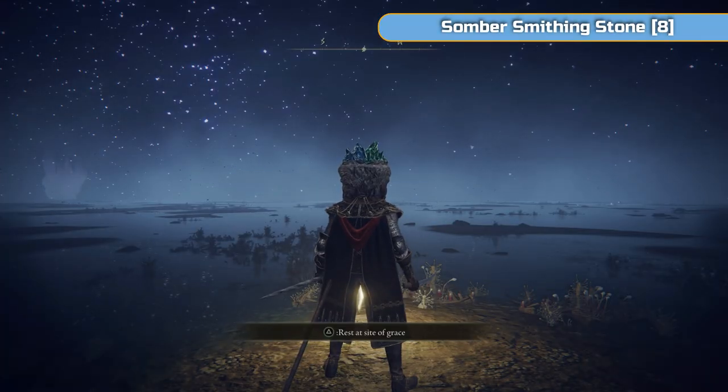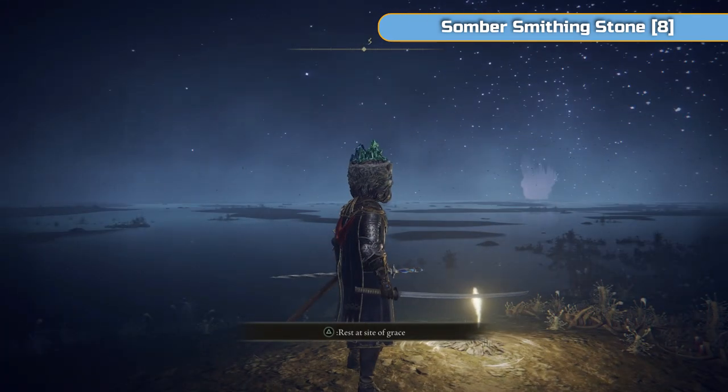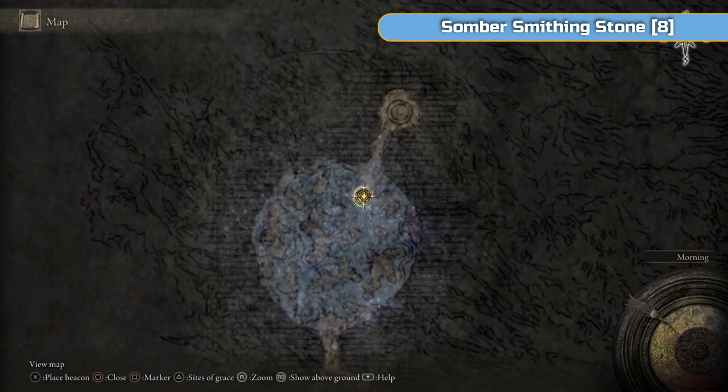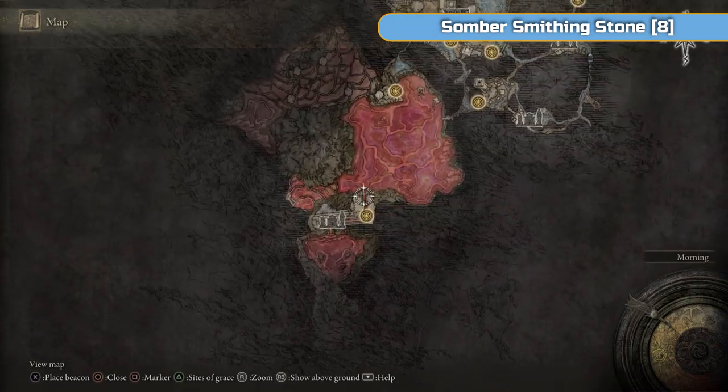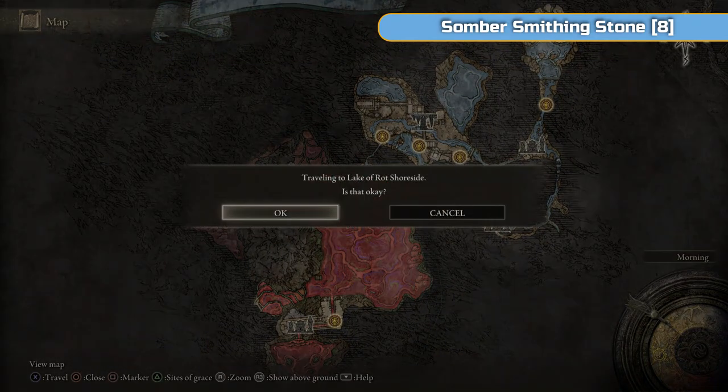Hi there, I'm Ben and welcome to part 14 of my full platinum walkthrough for Elden Ring. We just killed Estelle in the previous video, and this is exactly where we are in the boss arena still. We're going to go and get some somber smithing stone 8s. I said I'd miss them in the Lake of Rot, and that's what we're going to go and do.